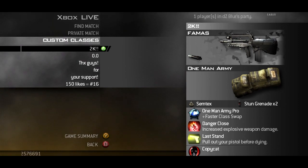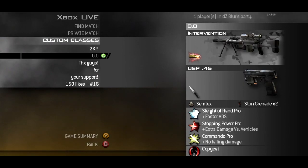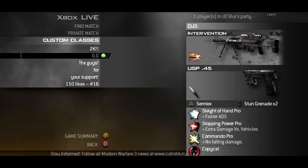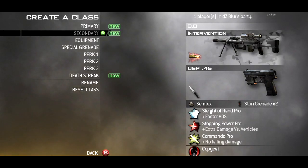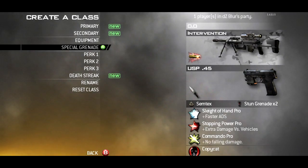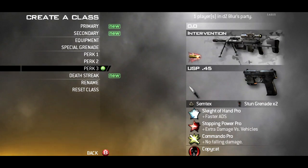After this class, we have my second class: Intervention FMJ, USP, tactical knife, semtex, sleight of hand pro, stopping power pro, and commando pro. This is a good class to hit a trickshot, or catch a shot in midair.